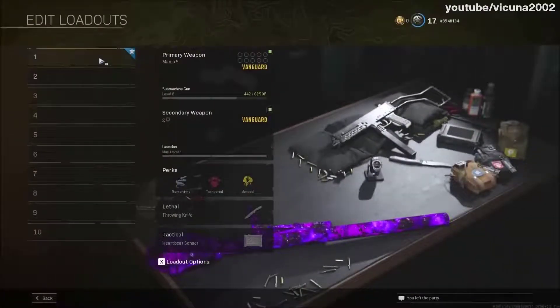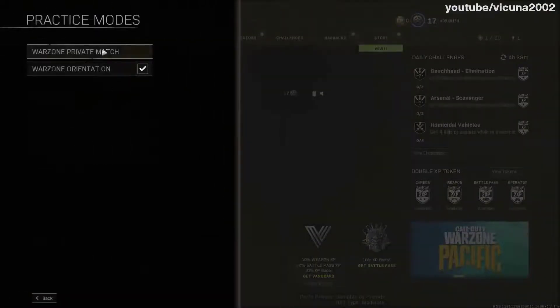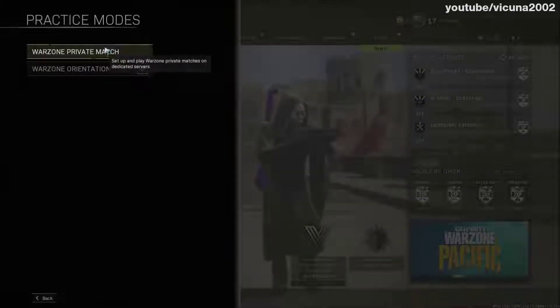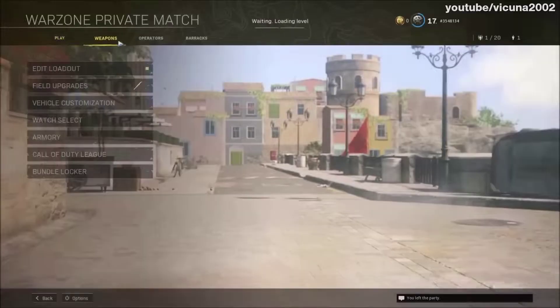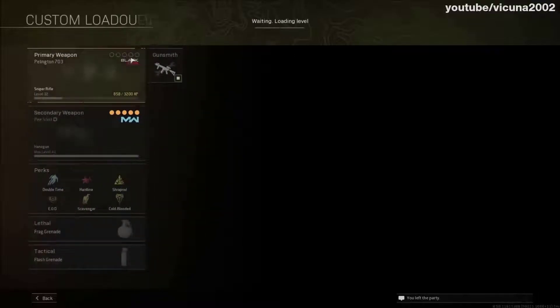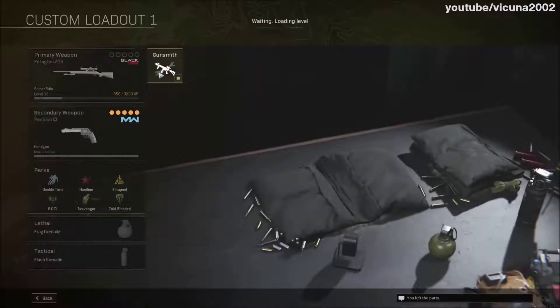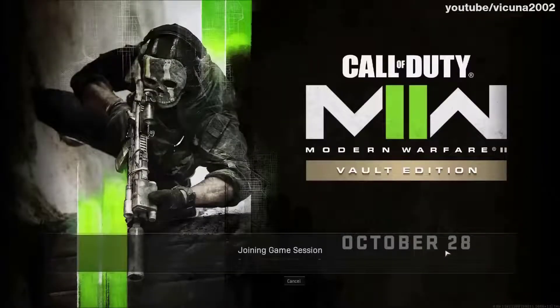Put yourself into a Warzone private match lobby — click on Private Match, then Warzone Private Match and it should load you in. It doesn't matter what game mode you choose; Plunder or Rebirth both work. Then go into your Create-a-Class, click on Loadouts, click on any loadout, and open the Gunsmith.